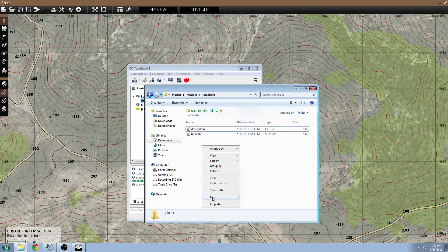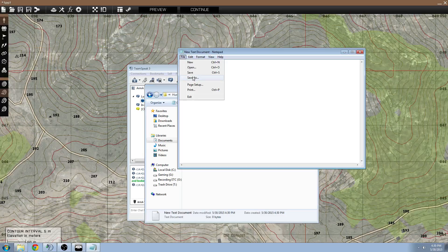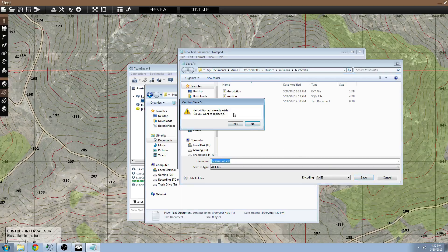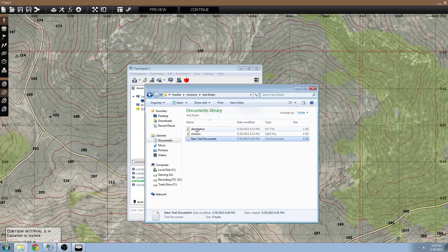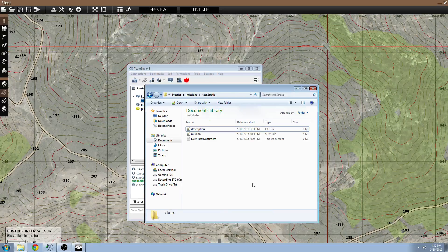To show you how to create a description.ext: right-click in the folder, go to New, Text Document, go to Save As, select All Files for Save As type, and name it description.ext. It's going to ask me to replace it, obviously, because I already have one — but there you go. Then you would have a description.ext in there, and just paste this command right in there, and boom, you've got it working.